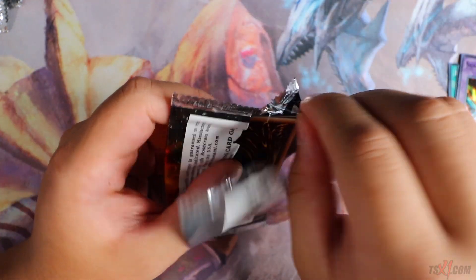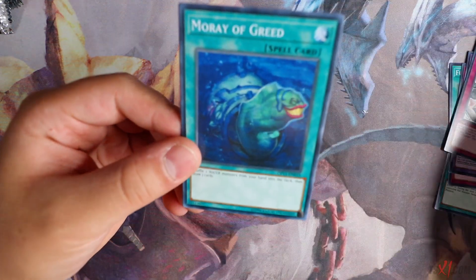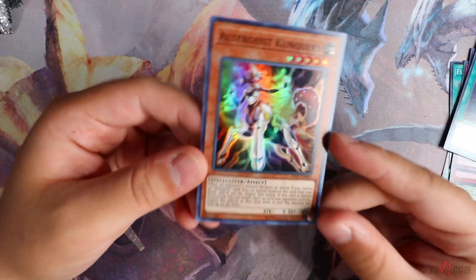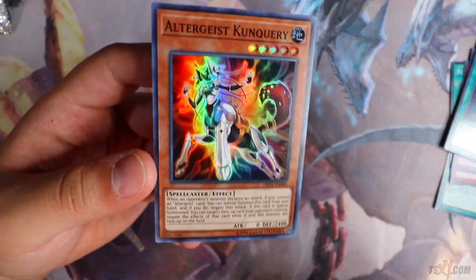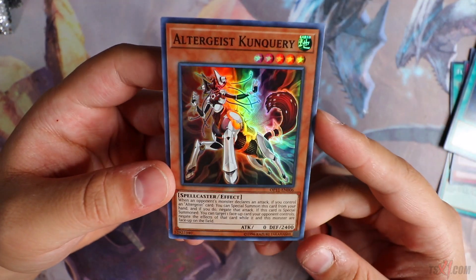What are the last ultimate rares you can get in this set? Pot of Desires is just beautiful — that's my favorite looking card ever. I know the OCG had it, but damn. Quentin Query. Altergeist super rare card.